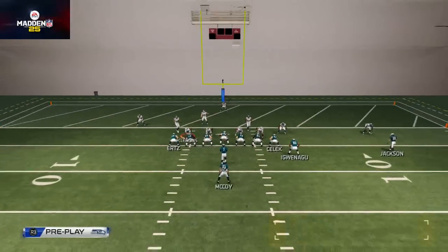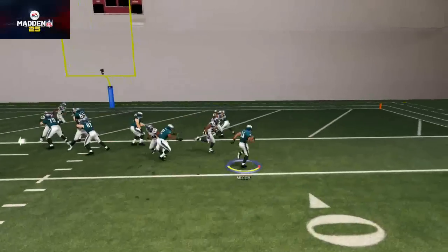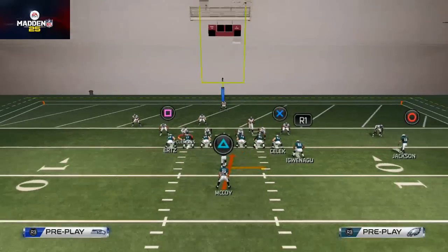The run audible down from here is the Power O. You see here just a standard Power O — it's good, and typically you can punch it in with the Power O against a standard 4-4 look.